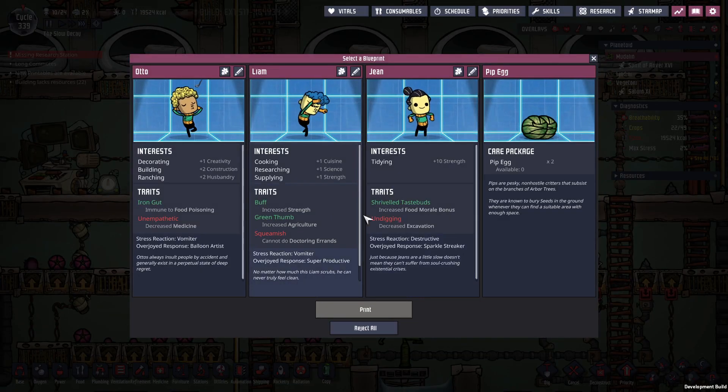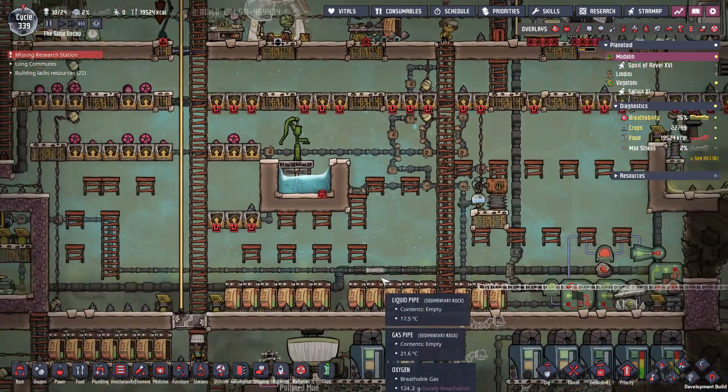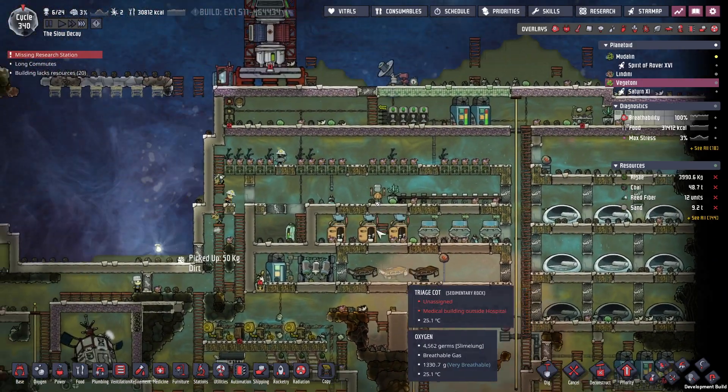We are getting food back up and sorting ourselves out. Oh, more pip eggs! Should we just get more pips around the place? They can't eat anything — they just basically wander around. I don't think planting is an issue. I'm going to get some more eggs. Do we have sand? I'd keep an eye on that — 9.2 tons, still got more sand.